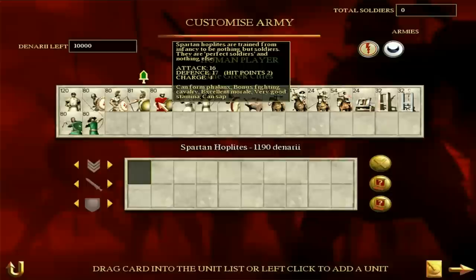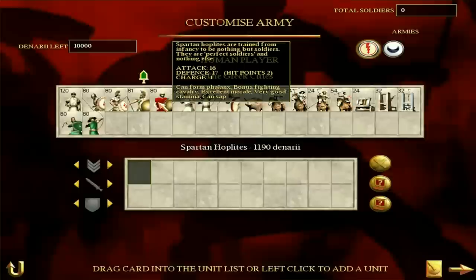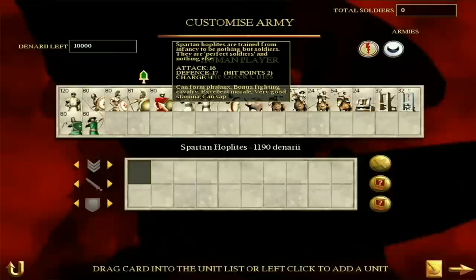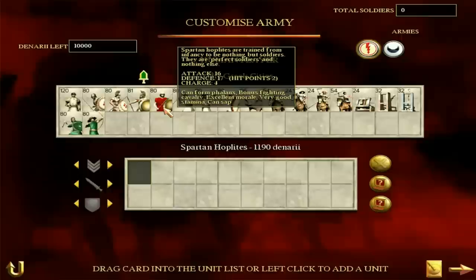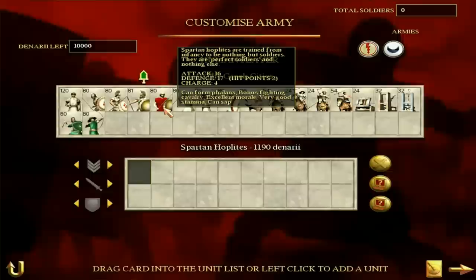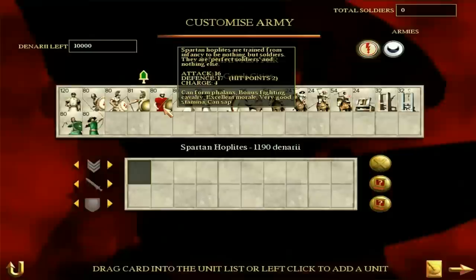The legendary Spartan hoplites — famous for the 300 men, although it wasn't 300 in reality. All of that big Greek defensive Spartan masculinity is manifested in these guys. Their defense is — well, it's less than armored hoplites — but their attack is a lot better. A phalanx with an attack of 16 unupgraded is brilliant. They also have excellent morale, two hit points, very good stamina, and a bonus fighting cavalry. These guys are very, very tough and scary. If you want to take them down, you have to surround them on all sides, and for God's sake don't charge cavalry into spears.